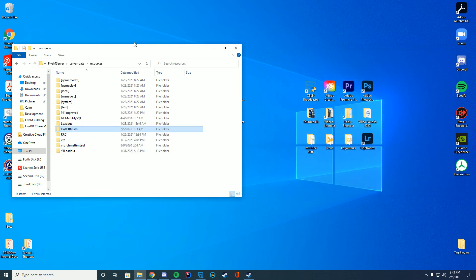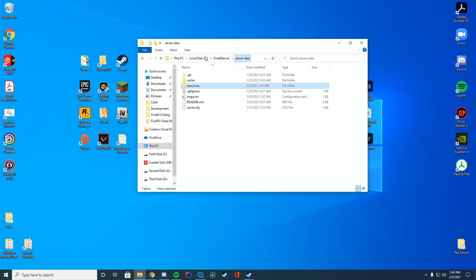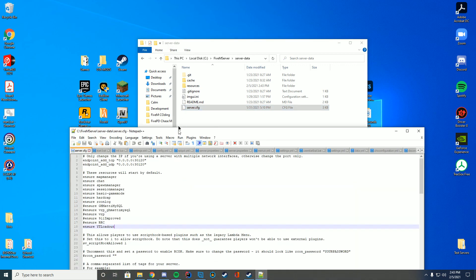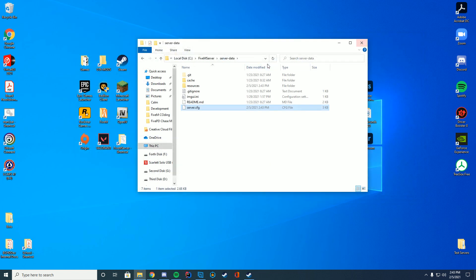There we go, so we have dragged it in and now 'out-of-breath' is the folder name. If you right click and rename this, just keep that name. Then go into your server.cfg file and at the top of the file where you have either ensure or start, just add the resource name. Keep the folder name exactly the same so you don't have any problems.